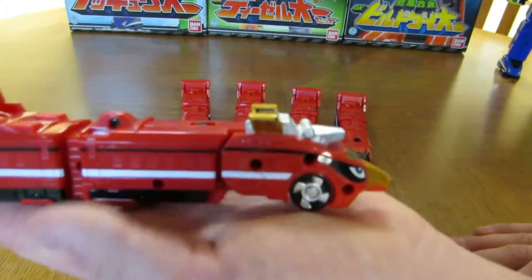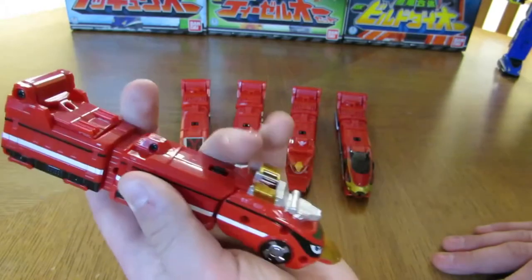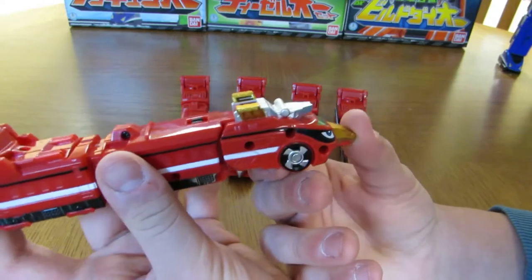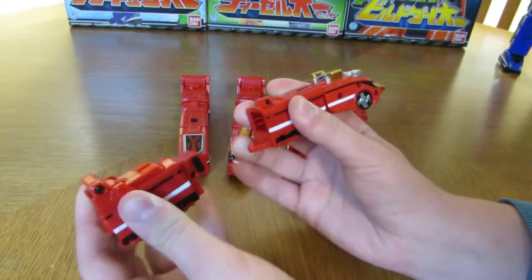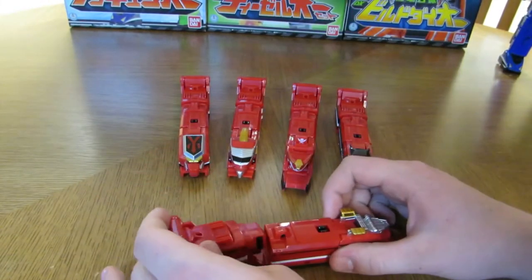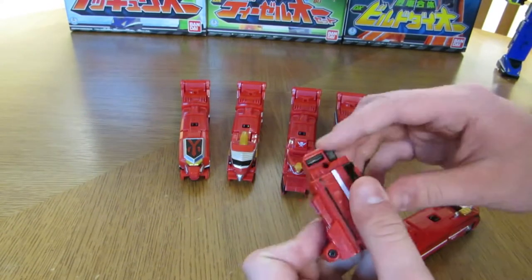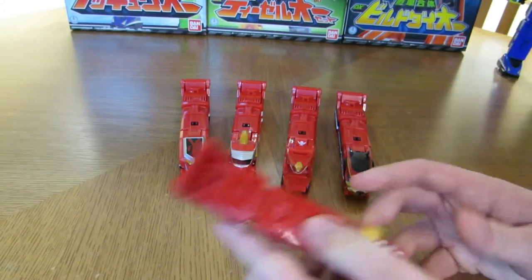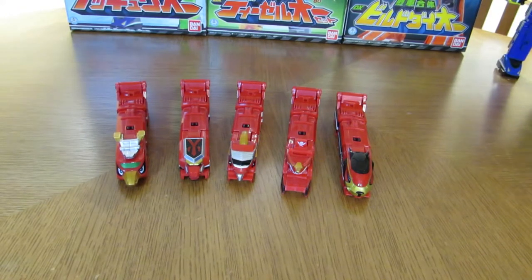First we have the Goandr mech, which as you can see has Speedor in the front. I always wanted the Goandr mechs but never had the money to buy them, so I like Speedor — it's pretty cool. These do come apart and have the functionality to rotate and whatnot. These are all pretty much remolds of the Red Ressha, just with different fronts.